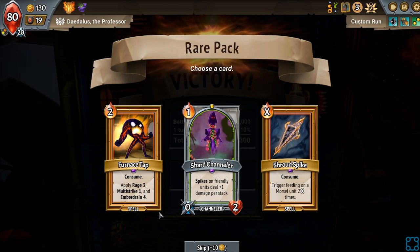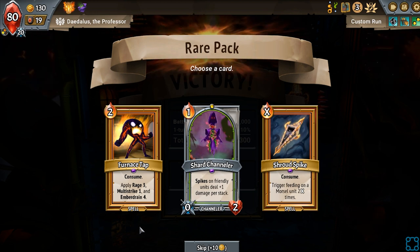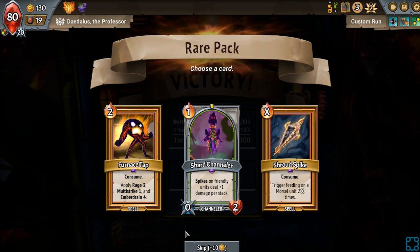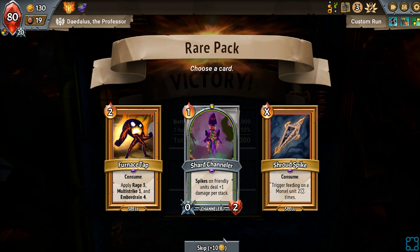I feel like Primordium is just choose your champion — just take a pick from anything. Literally anything could become the champion. Hell, even a shard channel could make it — be dumb, why would you do that? Do I want Furnace Tap? The big issue is just the Ember Drain 4 is really hard to work around. Legion of Wax — that'd be really hard to set up. If you could do it I think it would work. You'd need a lot of space and you'd need to keep it alive, and then Legion of Wax's base form would be this strong one.